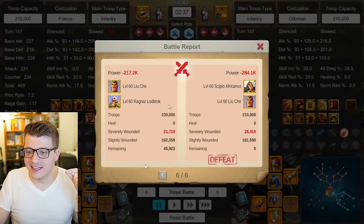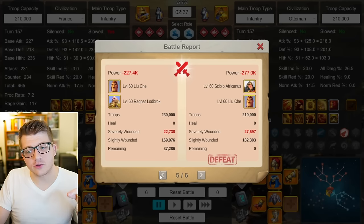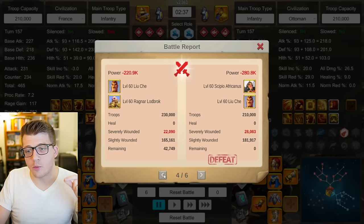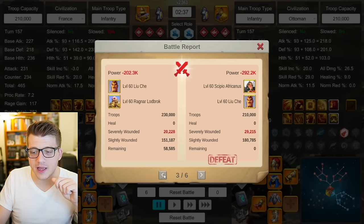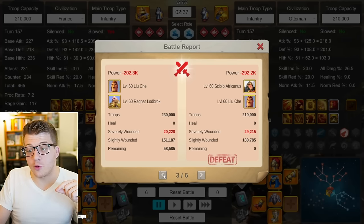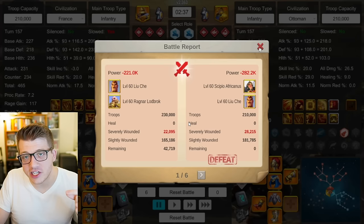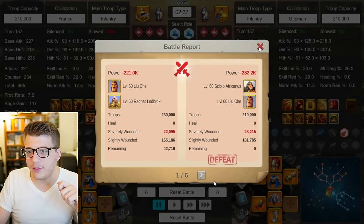Next I tested CPo Liuche — the meta pairing for infantry — and this is insane. Liuche Ragnar wins with 46k remaining. Next report: wins again, 37k remaining. Third report: wins again, 42k remaining. Fourth report: wins again, 58k remaining. Fifth report: wins again, 47k remaining. Sixth report: wins again. A 6-0 victory against the literal meta open field commander pair for infantry.